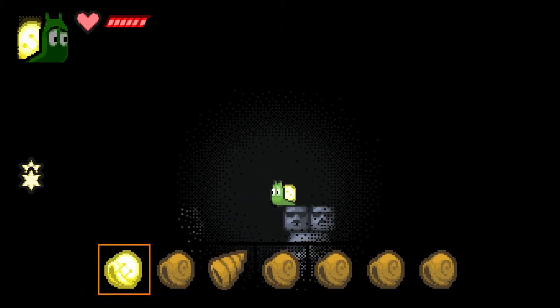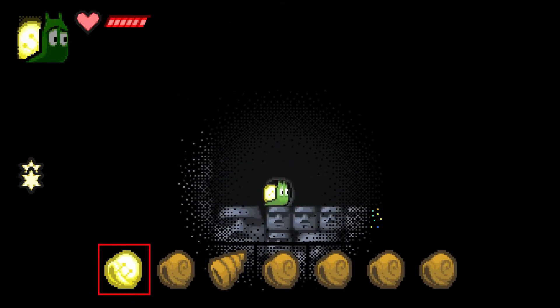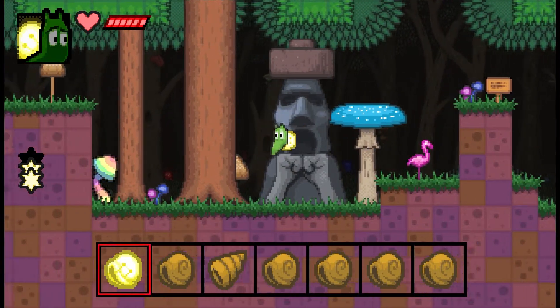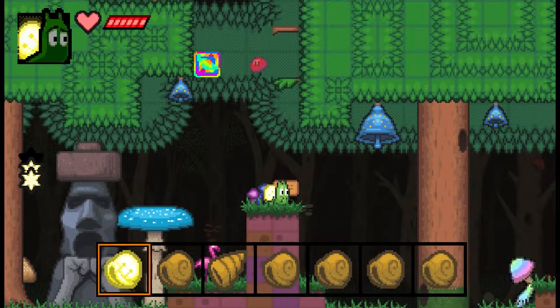I turn on easy mode just for the sake of getting through the video quicker, because I do want to show the second world — the second world is pretty neat. The first one kind of rubbed me the wrong way with all the backtracking. So here we go — we're in the forest. We hit that flamingo. There are colorful mushrooms everywhere and we just came out of that guy's mouth, so that's weird.